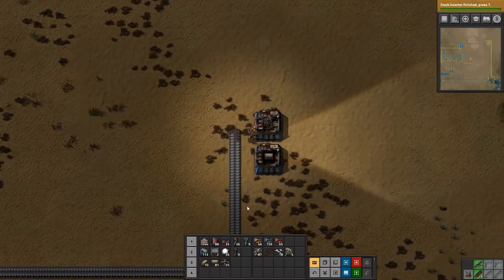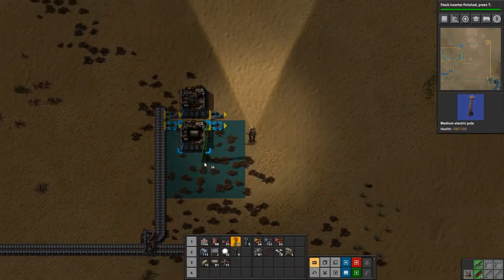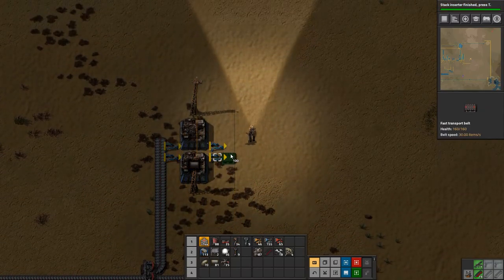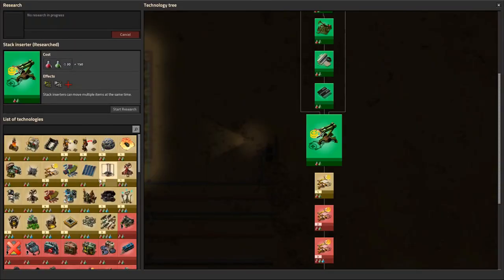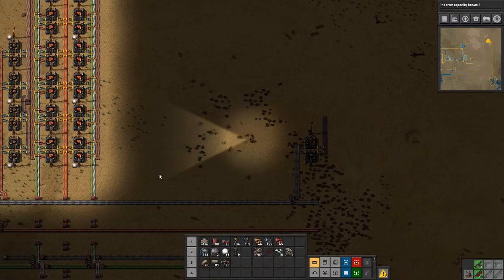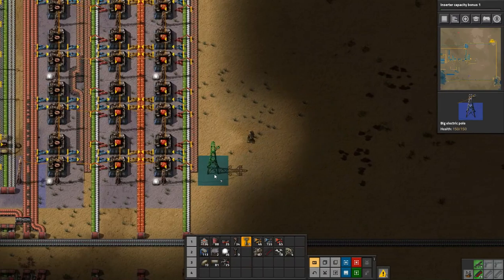Fast inserters and some power there. We need to get some science going as well, let's just do that real quick. What do we want to make? Let's make a stack of stack inserters.